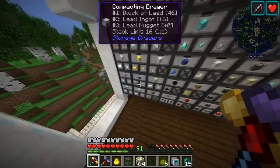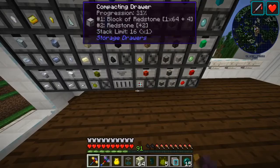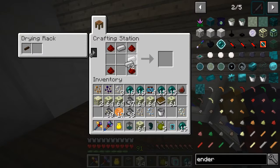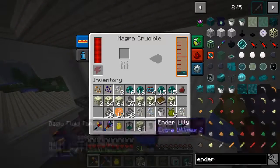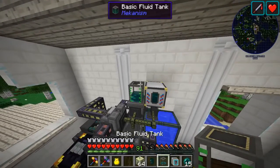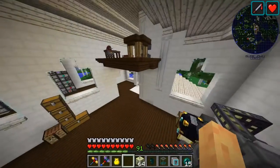Alright guys, I lied — we don't actually want enderium, we want resonant ender. So we're going to make another tank here for it. We went to the end, picked up some ender pearls and some of this resonant endstone, and also an ender lily, which we can use to make our own ender pearls. The best way to get resonant ender is with this endstone silk touch pickaxe. In the end you get a bucket per block, so super easy. Throw this here, it'll fill up and we can use that to fill up the rest of our reactor.